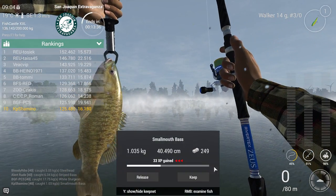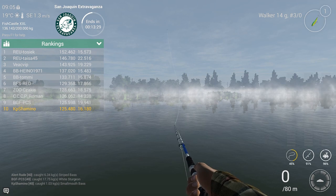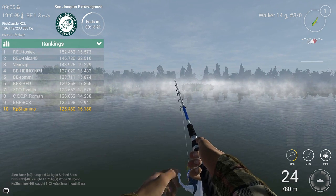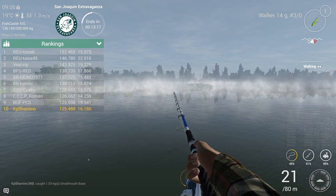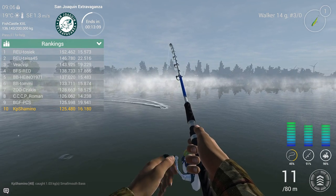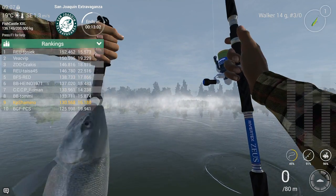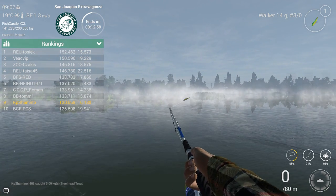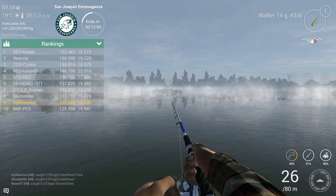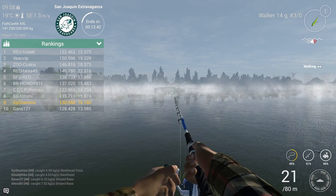Smallmouth bass - the first guy already has 152kg. I told you guys it's around 200kg you need, and they'll get there because they still have an hour and this will be the best hour of the entire competition. If they're lucky they'll get one more unique striped bass. There's a fish - don't say it's small again! 5kg, okay - money fish! I'm still top 10, 12 minutes to go. Let's hope for one biggie. There's a fish - striped bass, is it a good one? 6kg - position 7! We're back in business.